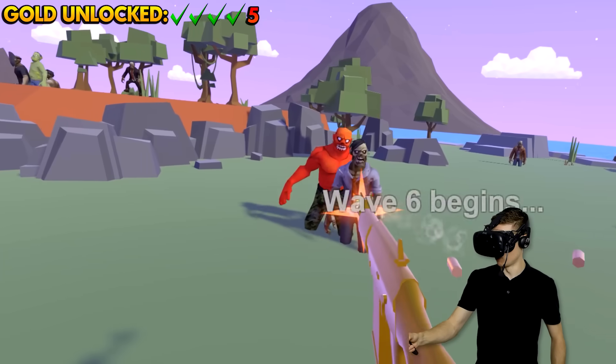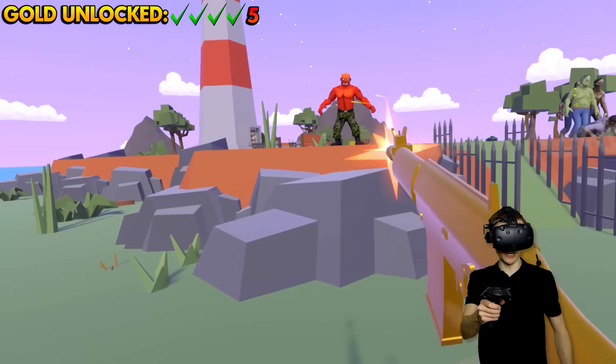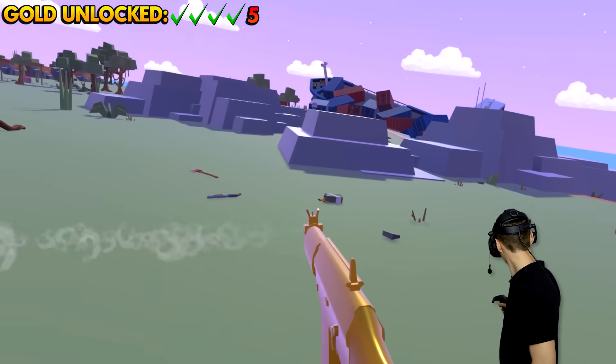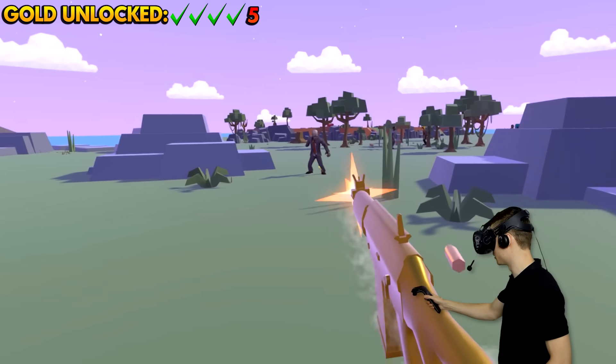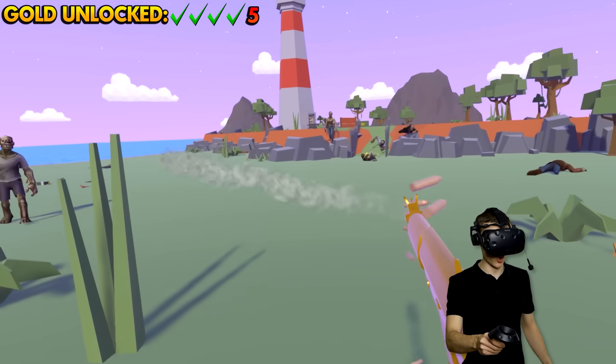Wave six has begun! They come from everywhere — take them down big time! This thing fires fast — holy guacamole! We've got like 4,000 bullets! So we gotta get to the other side of the island and somehow survive all of this to get the next golden weapon!